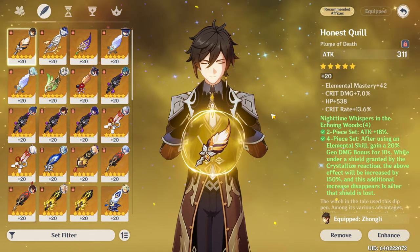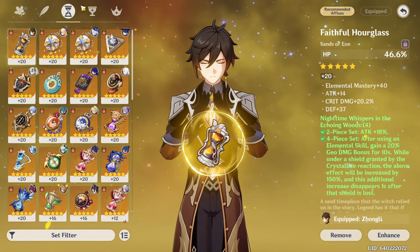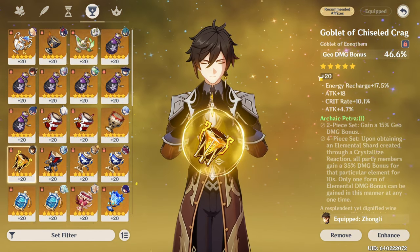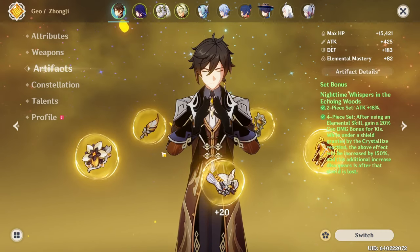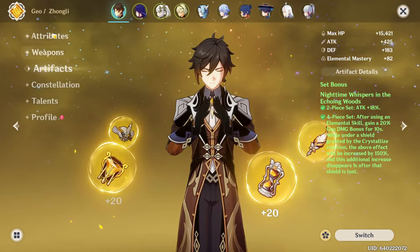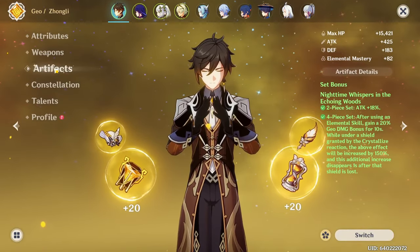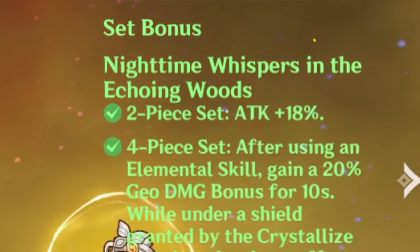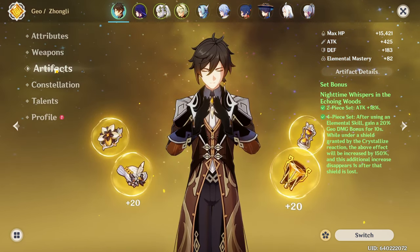The feather — mediocre. The sands — pretty mediocre. This is the cup. We're using an Archaic Petra off-piece with Geo damage bonus, and the circlet is pretty bad. Not the best artifacts, but it is what it is. Here are the talents just in case. Now, the two-piece bonus is 18% attack — pretty alright. I don't know why it isn't Geo damage, to be honest.